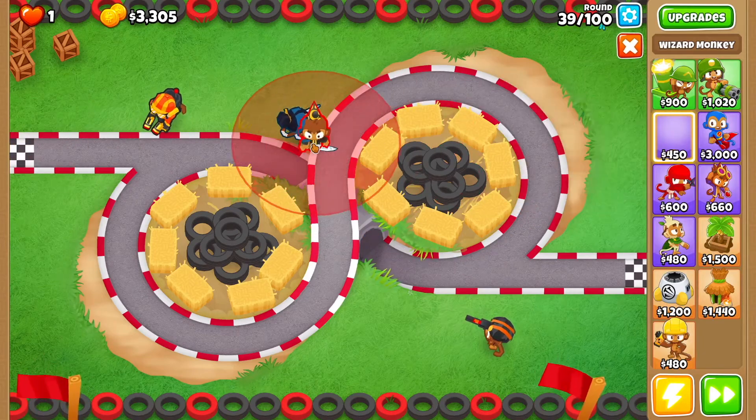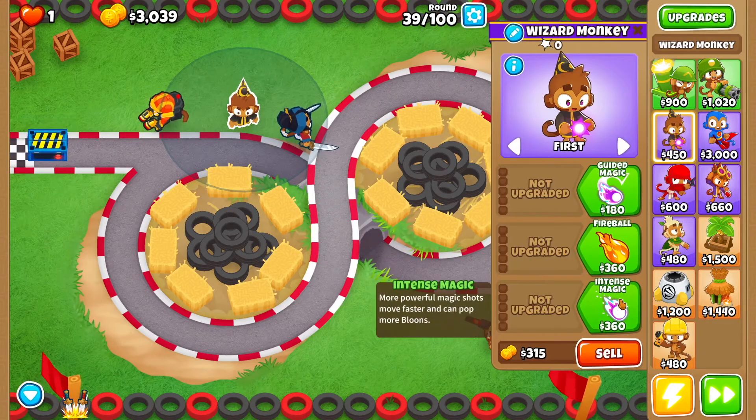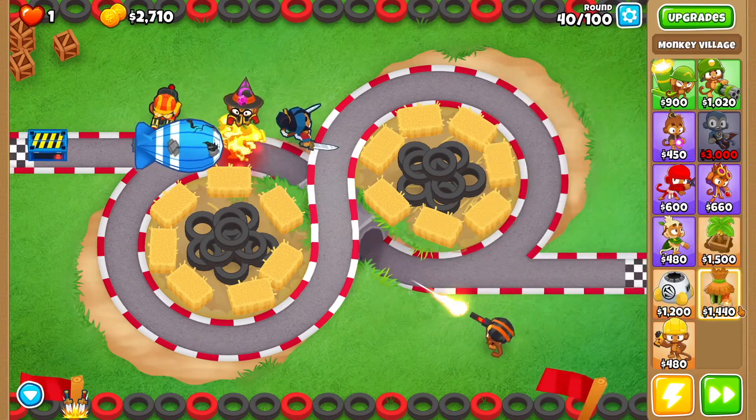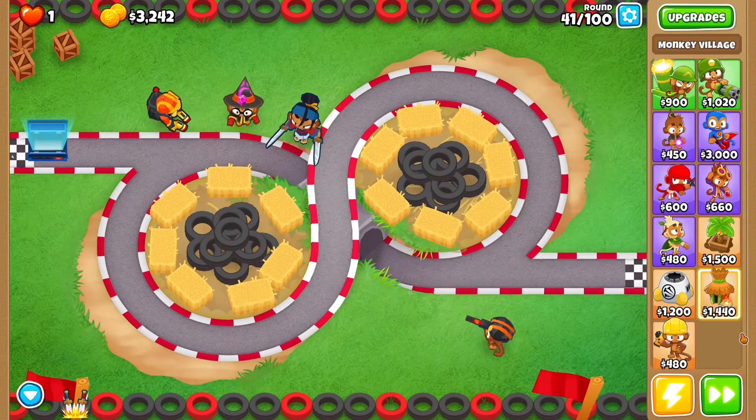Then get yourself a wizard monkey right over here. We're going to go fireball, wall of fire, intense magic, and monkey sense. Round 40 is going to be pretty straightforward — no need to do anything, the sniper will take care of it.